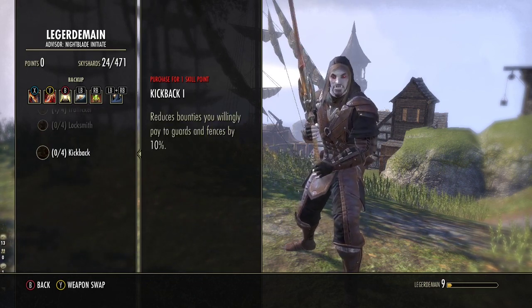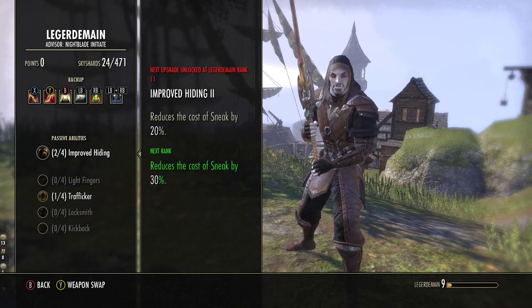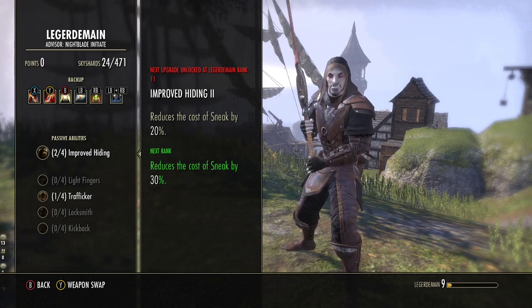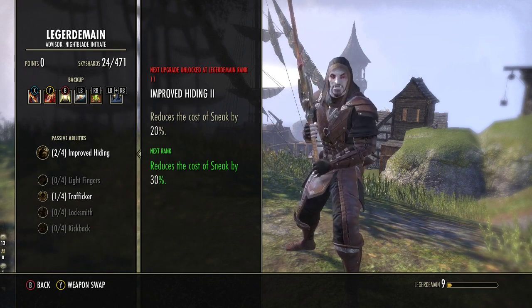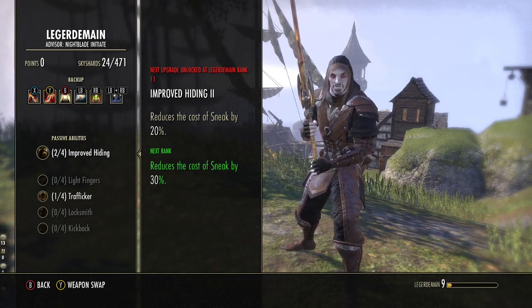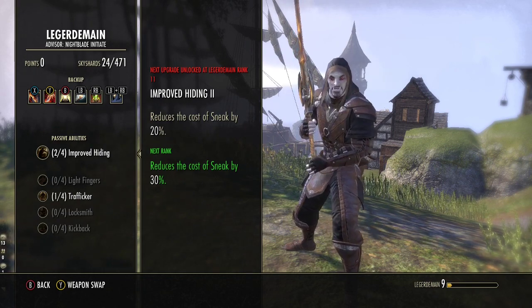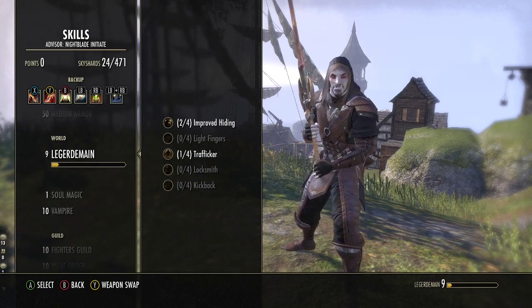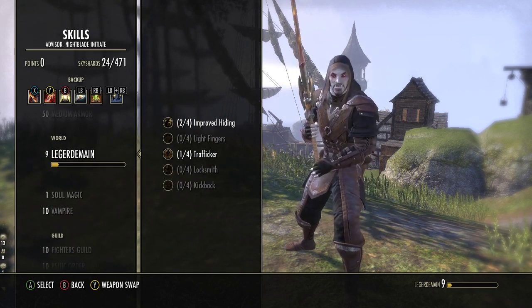Most of this stuff actually isn't that useful, but this passive up here - improved hiding - is incredibly valuable on a Nightblade class whether that's magical or stamina. The main ways to level this up are usually pickpocketing and lockpicking, which takes a lot of time. But today I'm going to share with you a quick and easy way to level this up without any hassle whatsoever.